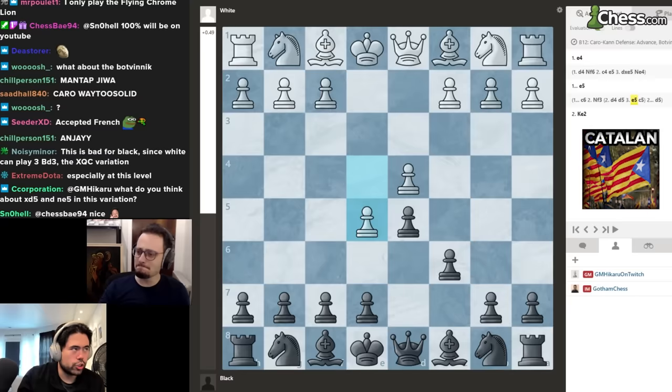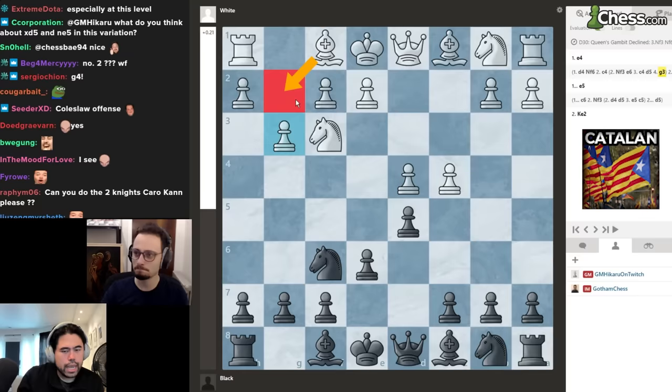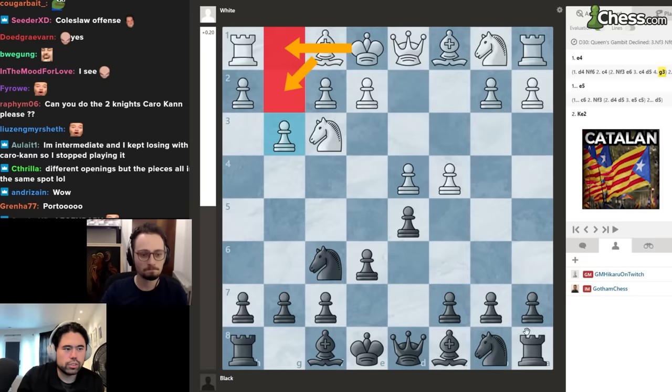Next up we have the Catalan, which is this opening with d4, knight f6, knight f3, e6, c4, d5, g3, and in some order you basically fianchetto your bishop on this long diagonal and castle your king.